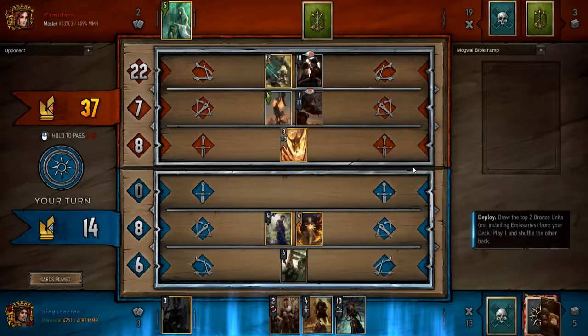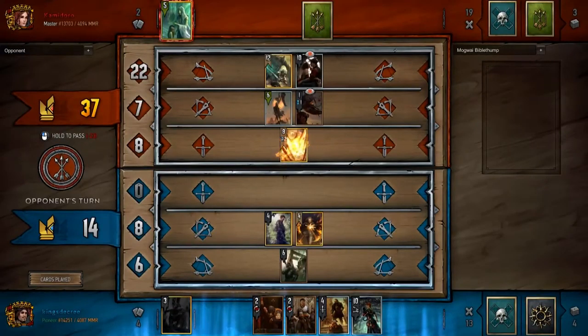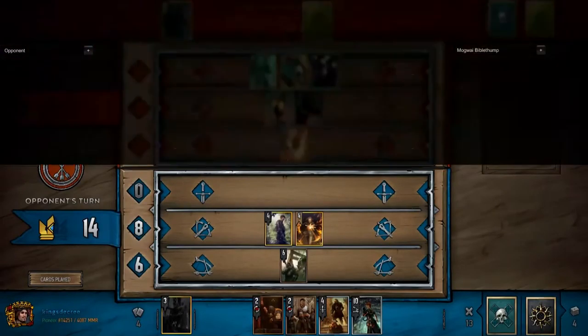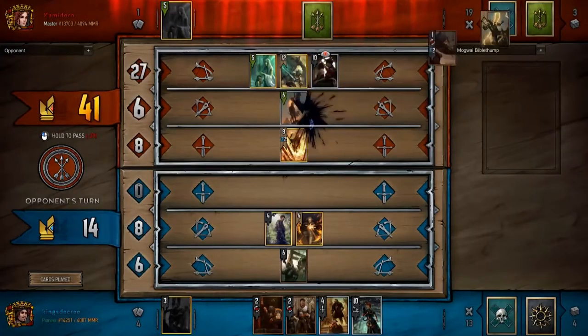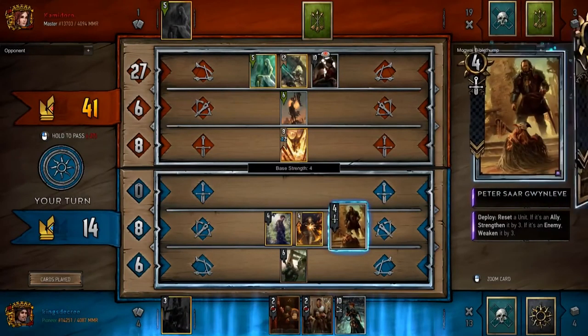Currently I have a rot tosser, a Peter, and an Ambassador. All of those options are going to potentially put me over that 6-strength unit she has on her side of the board. If I use Peter on my rot tosser it puts it above; if I use it on her elf it puts it below; Ambassador buffs my guys up. So the whole point is I'm trying to use that spy to soak up a scorch. If it only soaks up one scorch, I win. Conventional knowledge says not to play that spy, but I played it anyway because I know I can get that spy to be a lightning rod for scorches.